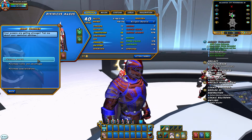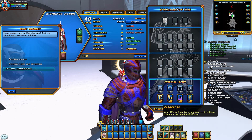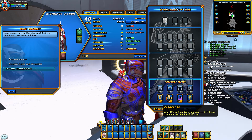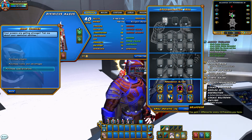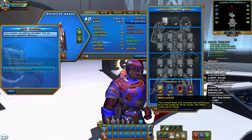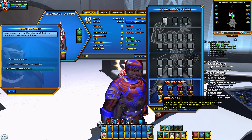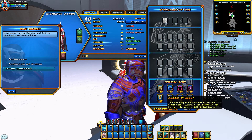Next we'll go with the specialization tree. On the bottom we've got Presence — we'll be taking three in Repurpose and two in Selfless Ally. We're not going to need anything in Domination or Grandeur because that's the kind of healer we are. Now here's where it gets a little more interesting — we'll be taking three in Brilliance and our last two in Moment of Glory.